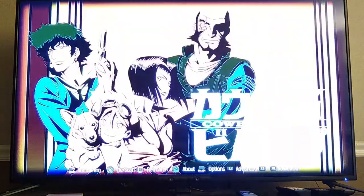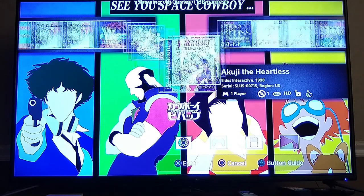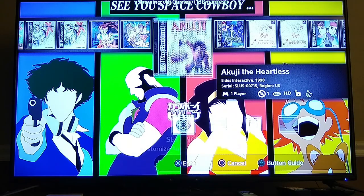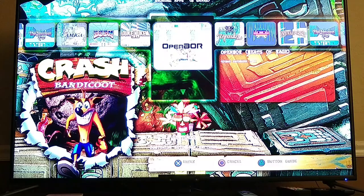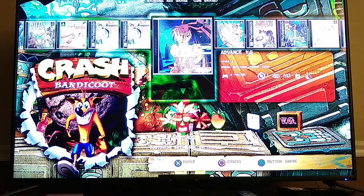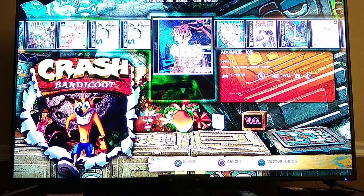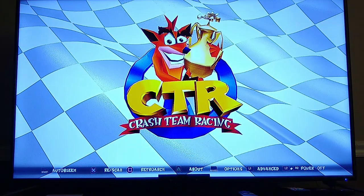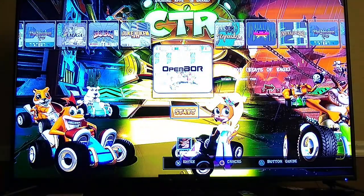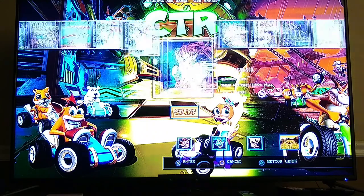Next we have Cowboy Bebop — one of my favorite shows. If you haven't seen the anime, you've definitely got to check it out. I love the images on the inside, it's really cool. I love how a lot of these themes have the actual theme blinking in the center. Then we have Crash Bandicoot from the game itself — this one actually has sound effects. It's got the old-school memory card image and the box with the apples. Then Crash Bandicoot Racing with the CTR font, which is really cool. It's got the menu with 'Racers, start your engines' and sound effects. Really, really cool.